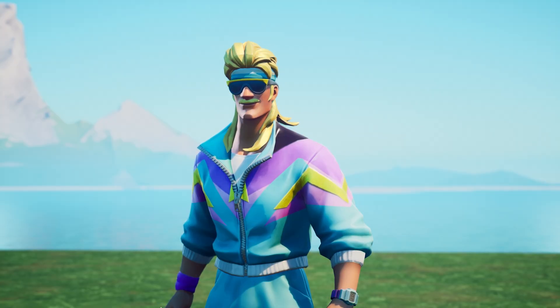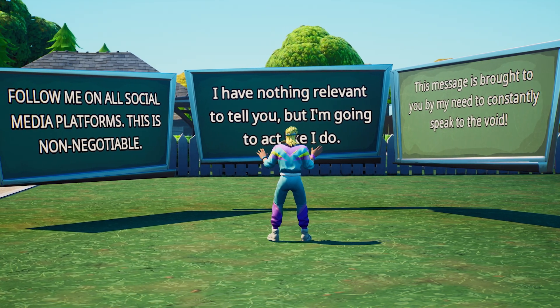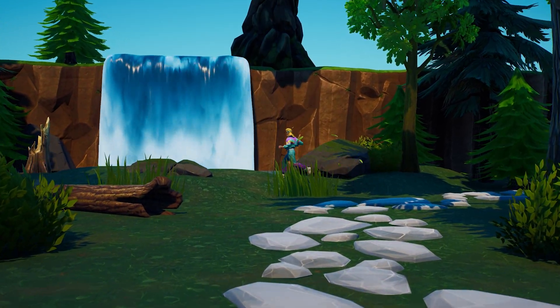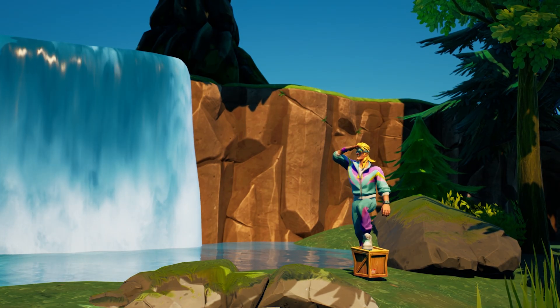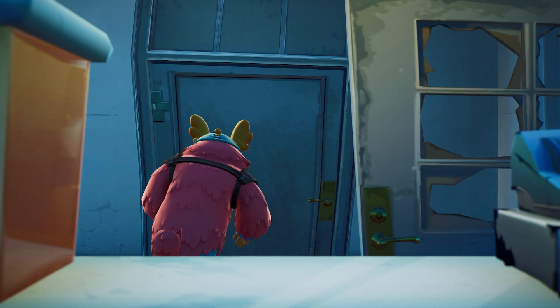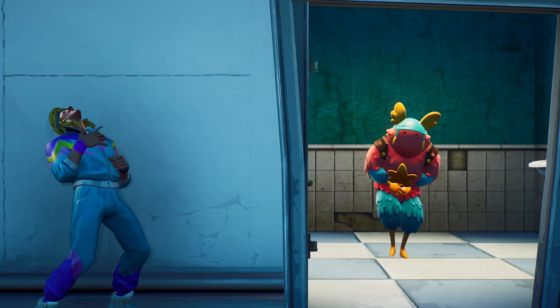Never front-load information that isn't about the game or the theme of the island. Always feature information and important points of interest relevant to the gameplay. Ensuring that your island has clear paths to points of interest and objectives is a big yep. Hiding objects or objectives your players need is a no — even if it's funny.